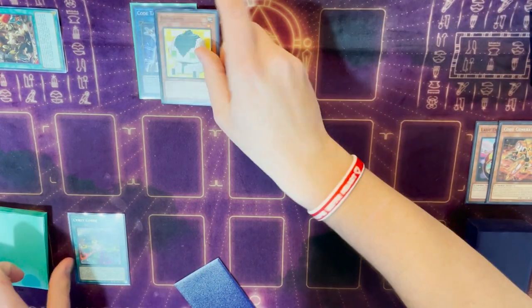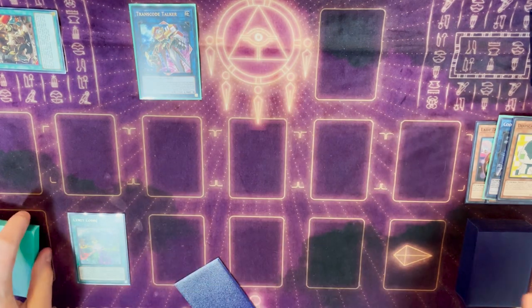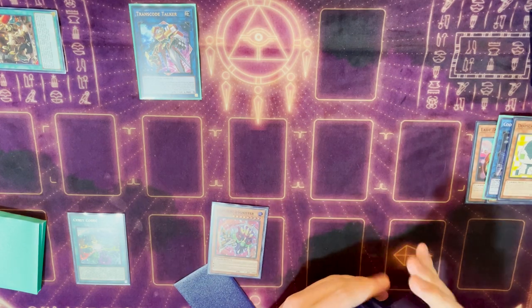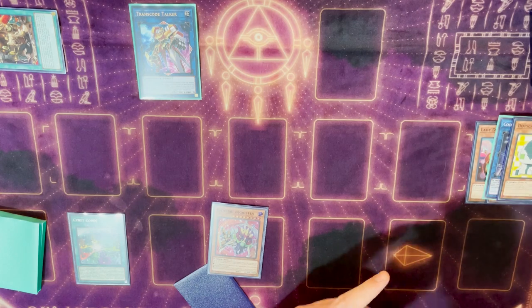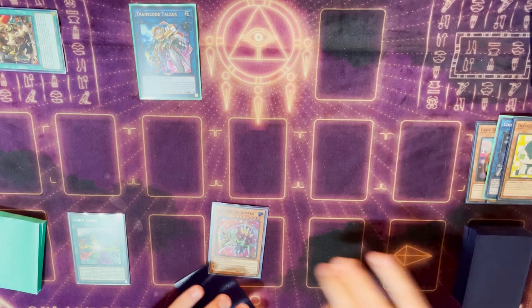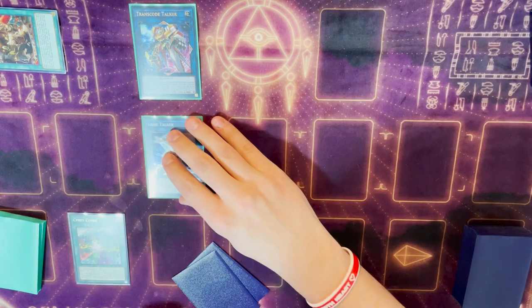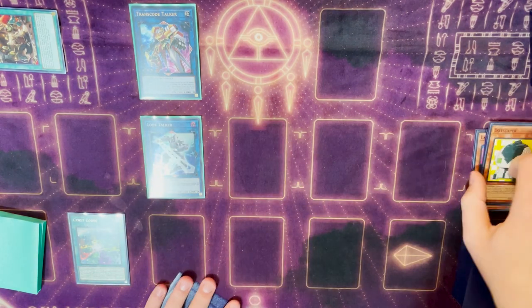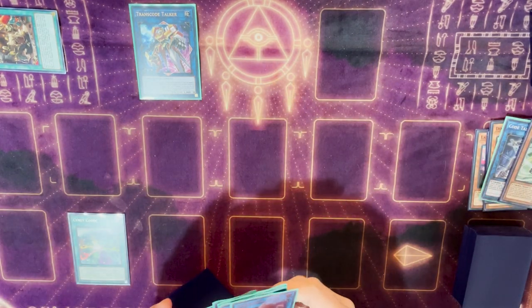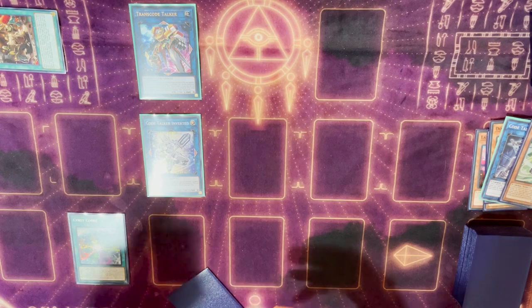Then we're going to take our Dotscaper and our Code Talker into Transcode Talker. That's going to allow us to trigger Cynet Codec to get an additional search — this time we're searching for an earth target. Gatchiri Ignister is the best earth extender for Cybers in the game; read it if you haven't. Then we're going to immediately trigger Transcode Talker to special summon back our regular Code Talker. Then we're going to take Micro Coder and our regular Code Talker and make Code Talker Inverted, a link two. This is where things get very, very interesting.